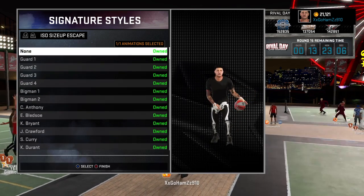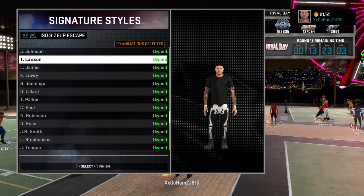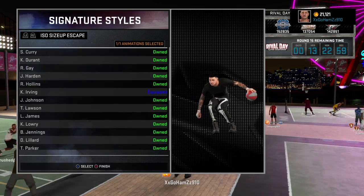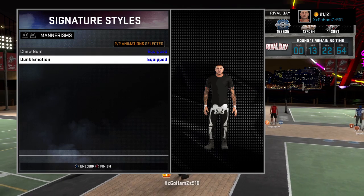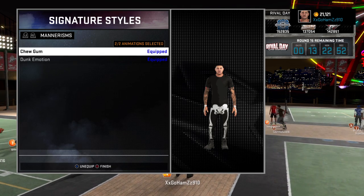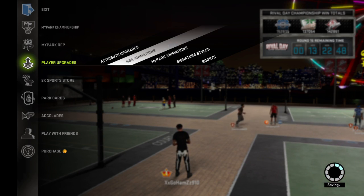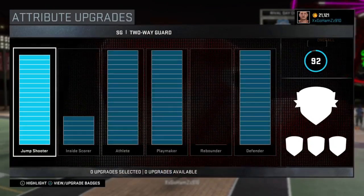My ISO escape is Kyrie — Urban, so yep. Mannerisms Two — nobody really cares about that, but yeah. This is how my attribute upgrades look.